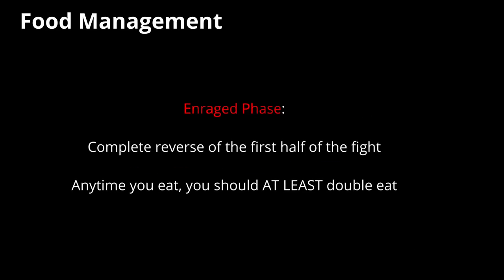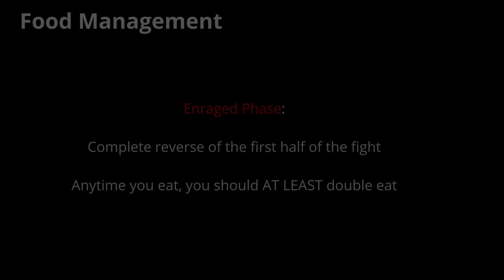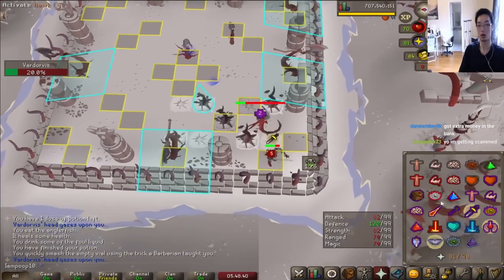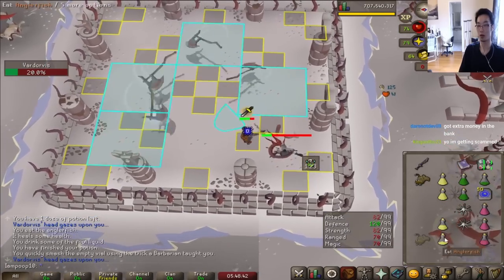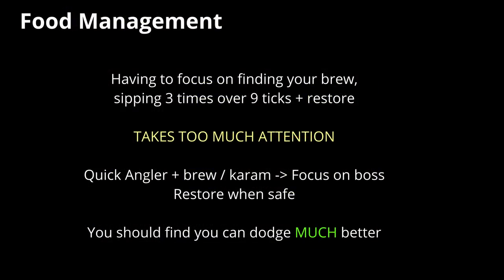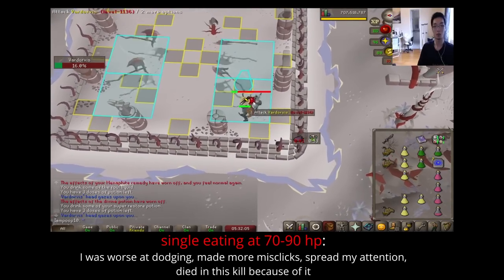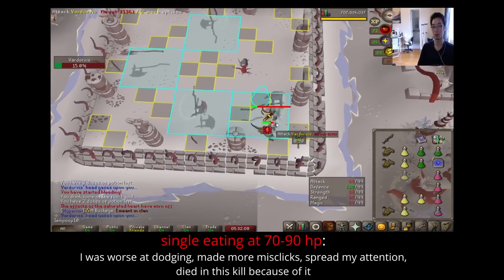More importantly, once Vard goes into enrage, you should do the exact reverse. Every single time you eat should try to be a double eat. Vard's enrage phase is a non-stop sequence of prayer flicking and dodging from 25% all the way down to zero. This means you don't have the breathing room to look for your brew, sip it once, wait the delay, sip it again, and do that three times, then sip a restore. That takes way too much time and too much attention, and it's gonna get you killed. The second you see prayer orbs aren't stopping, you should only resort to combo eats because you won't get any breathing room unless you create it for yourself. This is the realization that stopped me from dying 3 or 4 times during enrage into actually getting the kill.